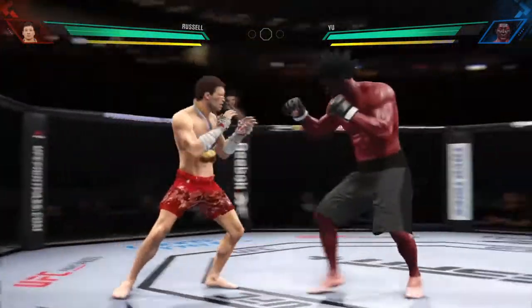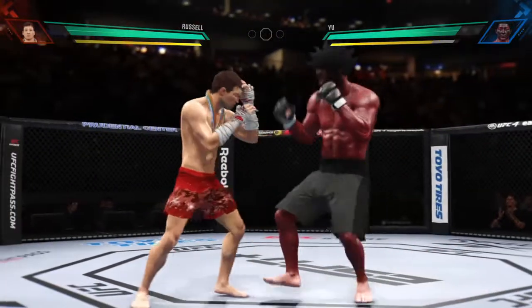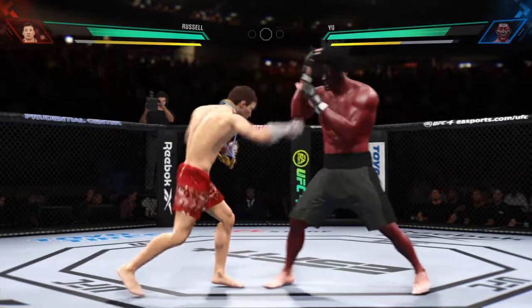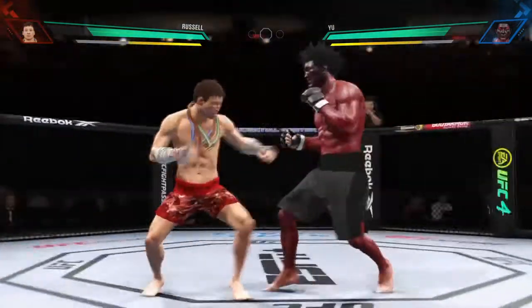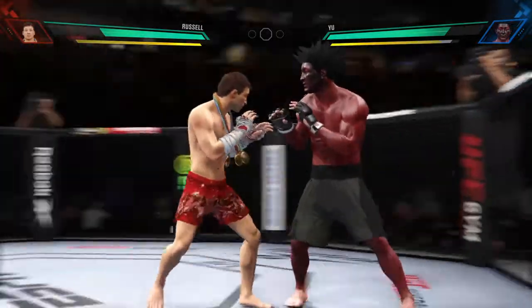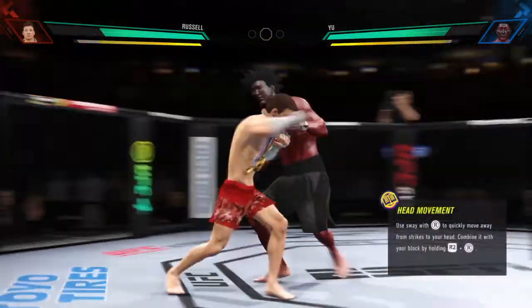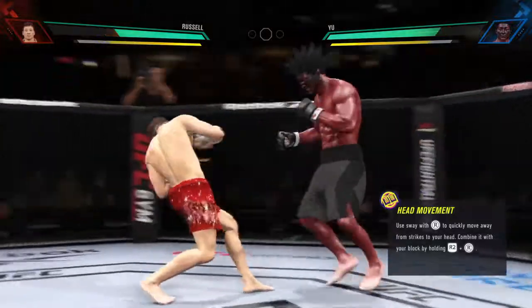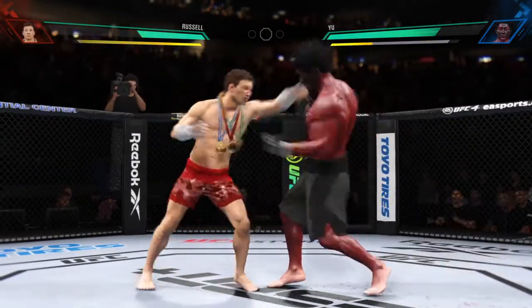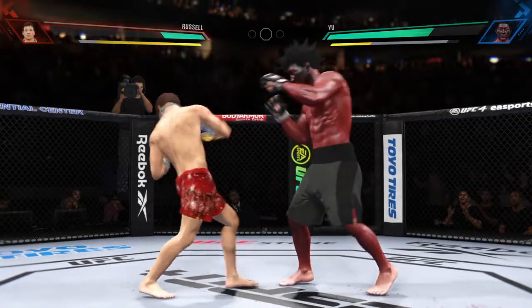Well, you see him land the jab there. He's got the reach advantage — you might as well use it. Good stick. Combination lands for him. He is really putting his strikes together tonight. I mean, he's feeling himself tonight, Jon. He's doing a great job of putting everything together. Throwing that jab now again. Well, perhaps a sign of things to come as he lands a kick there. Nice kick landing.